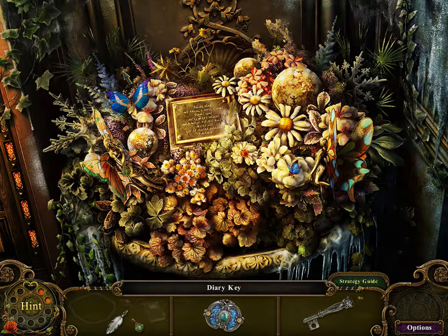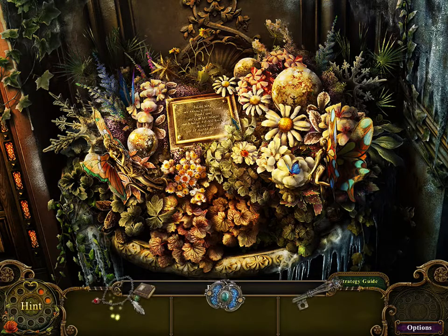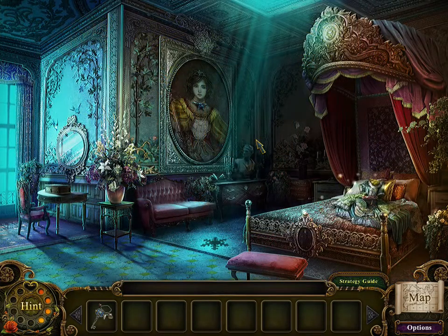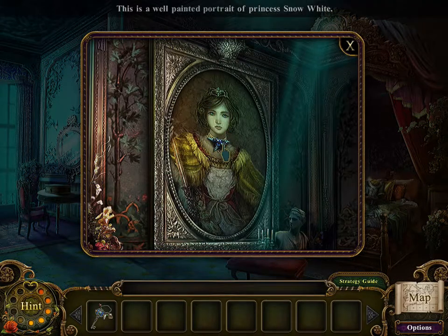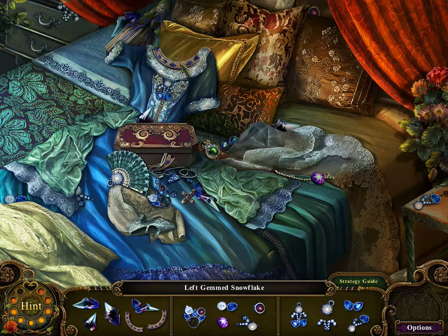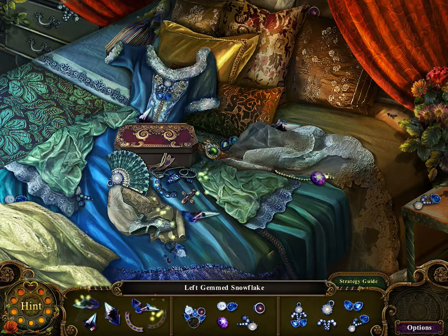This one is actually a bit harder than the main game - you can't really find things in flowers. A diary key. Let's see - apparently this is Snow White's room. You can tell there's a portrait. I guess that means Snow White is alive.